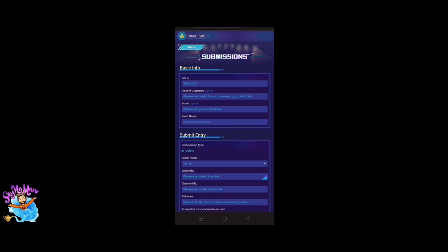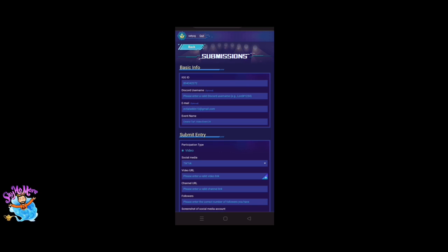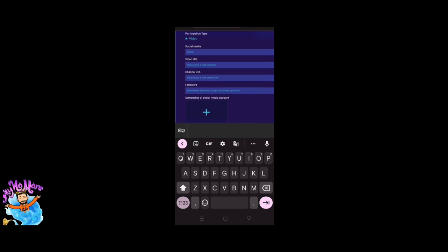You have to put the right information in the form, like your Discord ID, your email ID, and your social media link. If you have a YouTube channel, put your YouTube link correctly and upload a screenshot of your social media home page — whether YouTube or Facebook. After filling this information once, you don't need to fill it again.